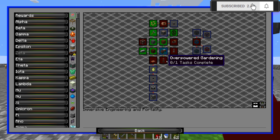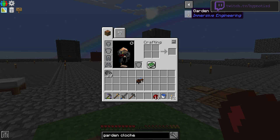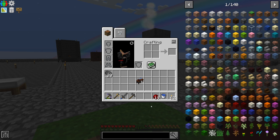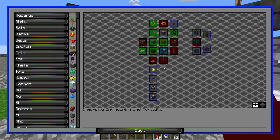I was taking a look at some of these quests and what we have left to do. I was looking at the garden cloche because that's a pretty powerful item — you provide power, water, and fertilizer and it grows crops internally, regardless of time of day or light level. Unfortunately, the garden cloche is missing a recipe in kappa mode at this point. I'm sure that's a bug and it's been reported, so it'll be fixed in the future.